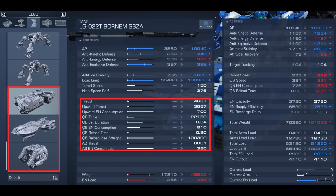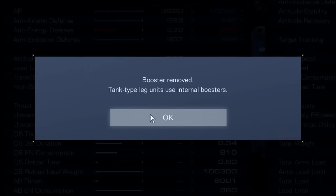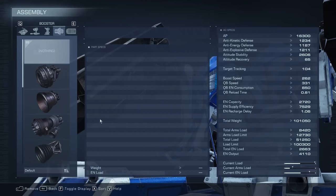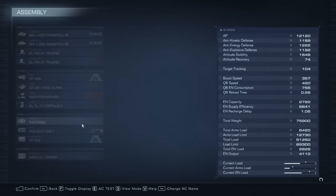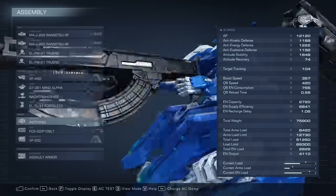Before I get deep into the stats, it is worth noting that the tank legs have their own built-in booster and their stats don't seem to translate one to one with the equippable boosters. For example, the thrust doesn't translate to the same numbers as the movement speed you get from regular boosters because of other stats on the legs like high speed performance. I will discuss the tank legs separately during my legs breakdown.